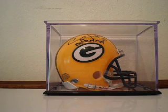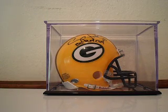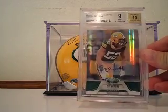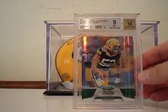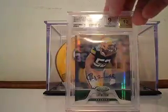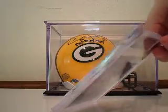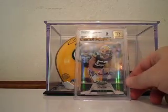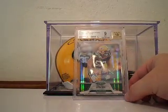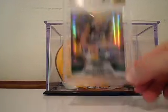This card here I was hoping to get a 9.5 on, but it didn't — it got a 9. From 2011 Certified, we've got the Mirror Emerald Autograph, Clay Matthews. I got an 8.5 on the surface; that was the only thing that kept it from a gem mint 10. I got a 10 on the autograph, and that card is number 2 out of 5. So I'm going to go ahead and leave it in the case — it's protected, might as well leave it there. It's out of 5, so a 9 grade is not too damn shabby, and it's a beautiful card.